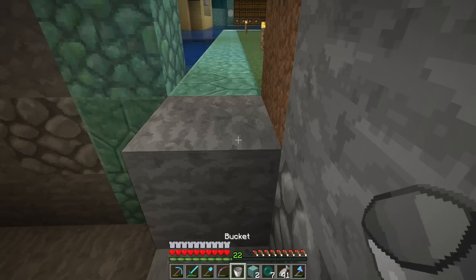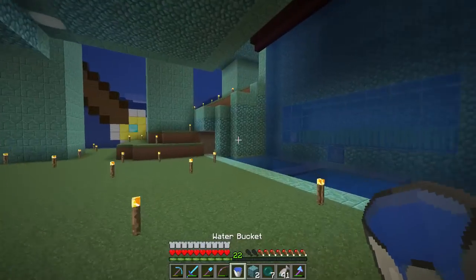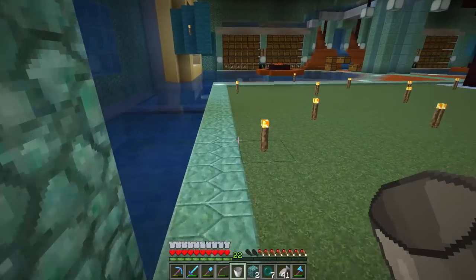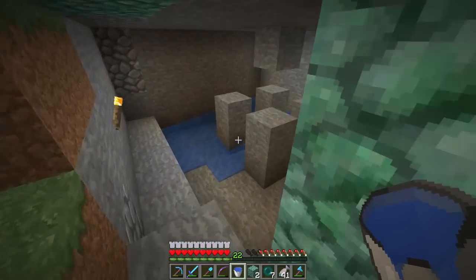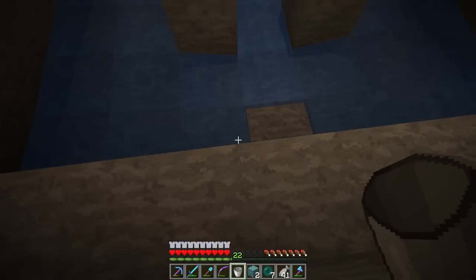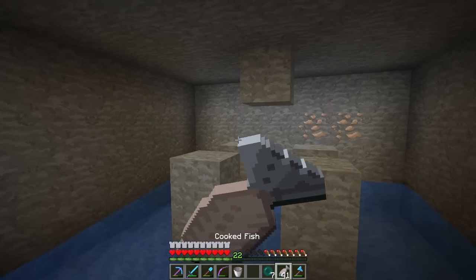So if we get a bucket of water, I just want to see how far the water is going to go. We'll grab a bucket of water from over here. Water there. And then if we grab another bucket and put it in the other corner — is it going to push everything toward the center? It is! I like it. We'll put a hopper right there into a chest right there, and that will do things for us.